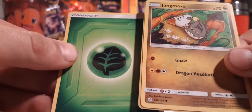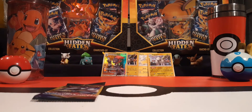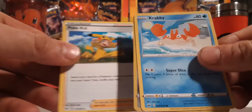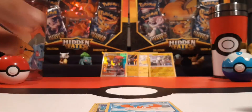Jangmo-o, and a reverse holo Magneton — that's cool. We already got the actual holo so why not finish it off with the reverse. Sword and Shield pack, you just got put in the wrong spot I guess. Let's see if you got anything special in you. We got a reverse holo, a Poké Kid, and a Crabby — all right.